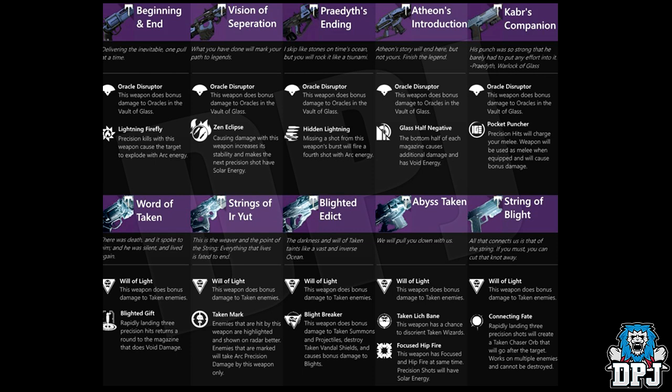Sorry if you can hear the noise in the background — it's really hot here at the moment and I've got my window open. The first weapon we can see is called Beginning and End, a hand cannon. These are the Vault of Glass remake weapons. It has Oracle Disruptor — this weapon does bonus damage to oracles in the Vault of Glass — and then Lightning Firefly, where precision kills cause the target to explode with arc energy.